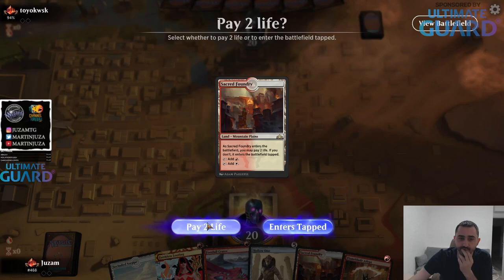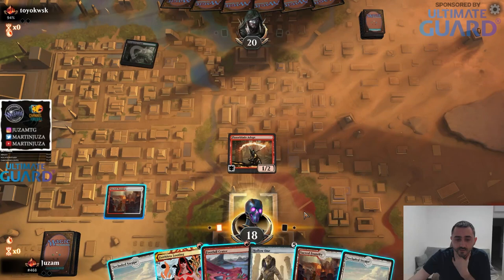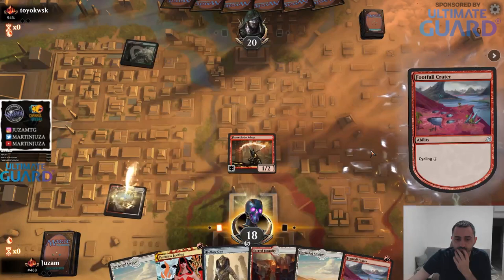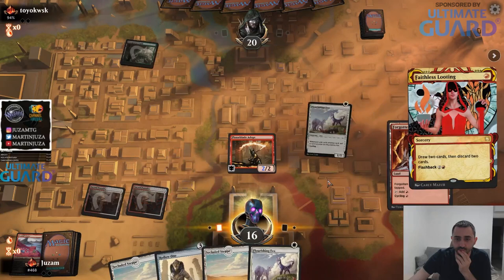I guess this thing doesn't really have blood gas. Is there something in Historic that just comes from the graveyard? Are there any blood gas or anything like that? Come on holo one - one time, let's go. Close enough.